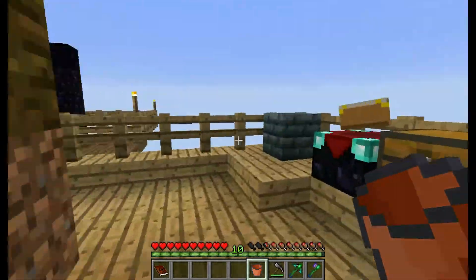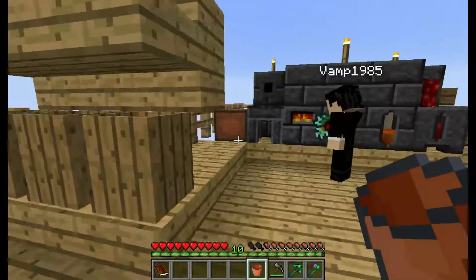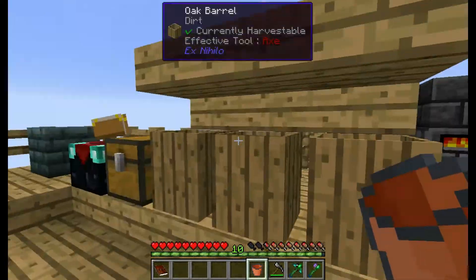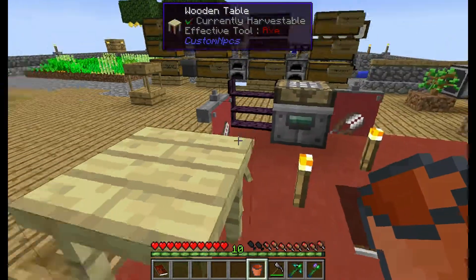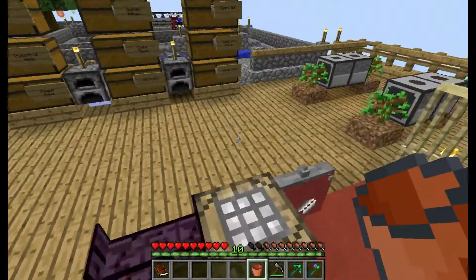I'm trying to use this fired clay bucket on it and it's having none of it. It might not recognize the fired clay bucket — you might need the normal bucket. The fired clay bucket is from a different mod. Not all mods are very good at talking to each other. So basically we should have just stuck with the infinite water source and I was being a smartass.